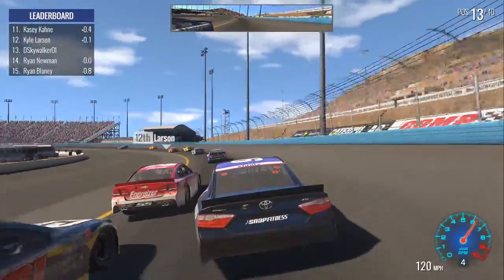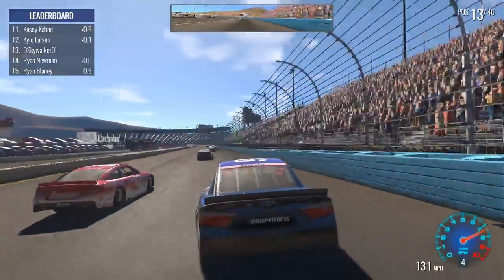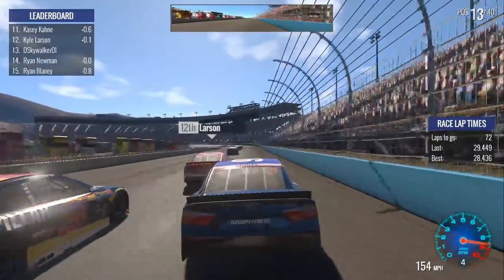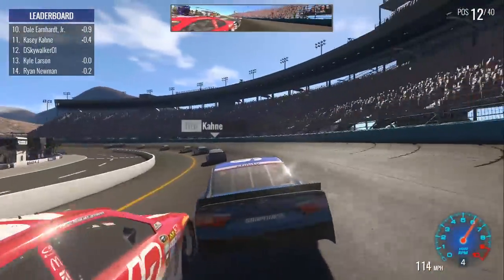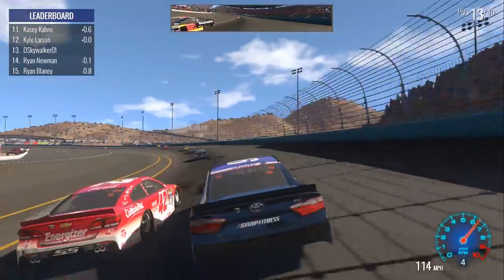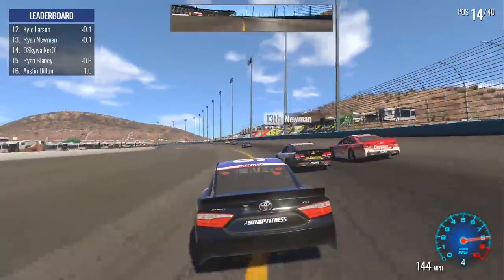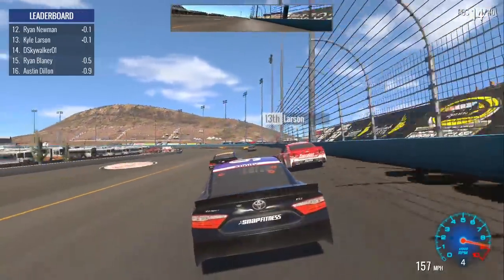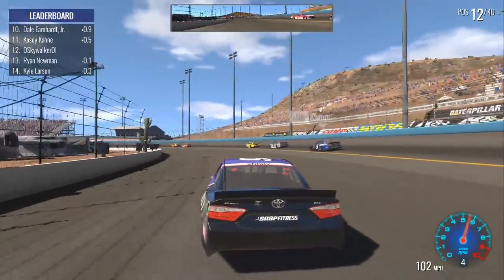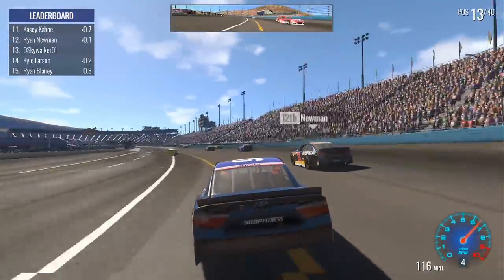Kind of doing the Loudon thing where I'm sliding the car into the corner. We're going to battle with Ryan Newman and Kyle Larson — two guys who were fighting for the lead in the spring race in real life. Moving around the outside, can't quite clear Larson. We really need to be on the bottom. Ryan Newman is going to get to the inside of Larson as well. We may be able to get underneath both of them in turn three. Wow, that is just absolutely cutting the course. Course cutting penalty, anybody? No? Okay.